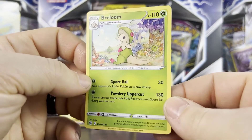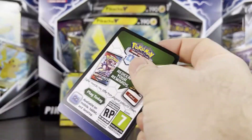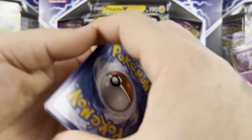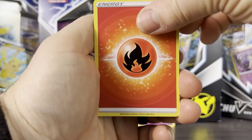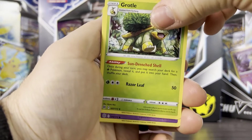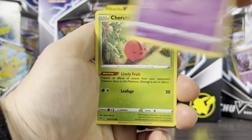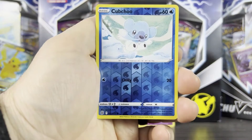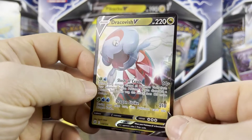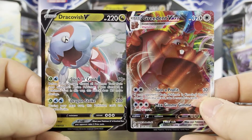One more pack — the Whimsicott Brilliant Stars pack. Can we manage to get something to pair with our Greedent VMAX? We started out strong. We get a fire energy, Café Master, Gabite, Grottle, Milcery, Karrablast, Clefairy, Cherubi, Snom. Our reverse holo is Comfey, and our rare is — we got another ultra rare! We got a Dracovish V to go along with our Greedent V. Not bad at all!